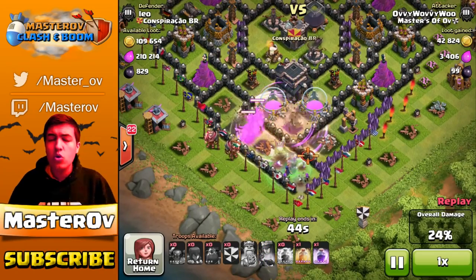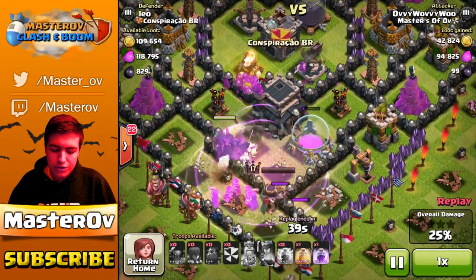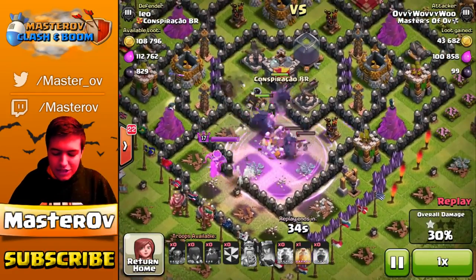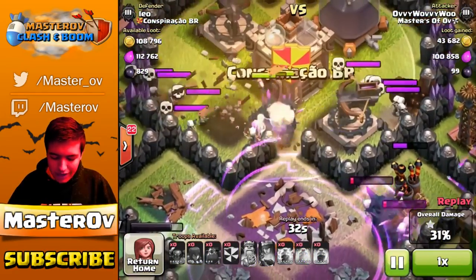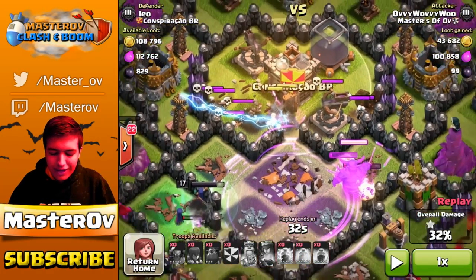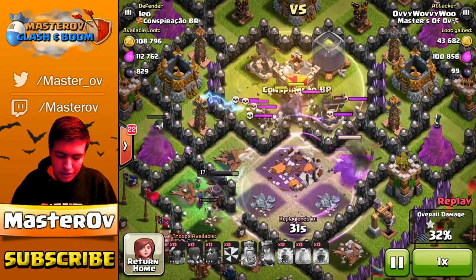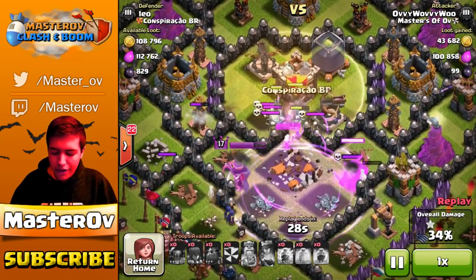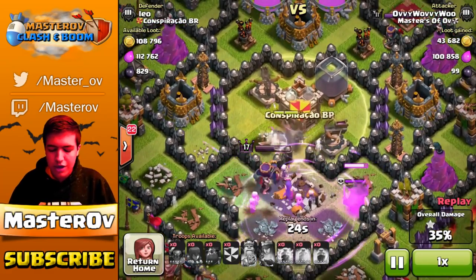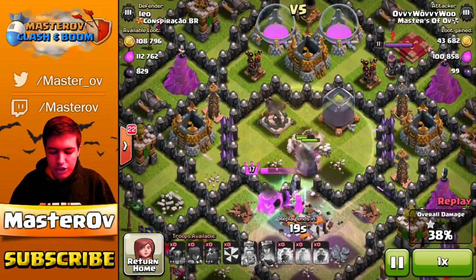So it's a nice combo of spells going on there. My Witches, my PEKKAs, and my Queen all go into the center, get healed up, get angry, and start pushing into their center compartment where the Town Hall sits. They actually go for the Town Hall really nicely — the Town Hall drops quicker than anything. Hidden behind the Town Hall was an open wall that you can go straight through into the center, which is a little bit strange. My Queen, my Witches, and my PEKKAs are all raged up. I dropped a heal in the middle, but sadly my Queen sat just outside the heal zone and got taken out, which is really annoying.